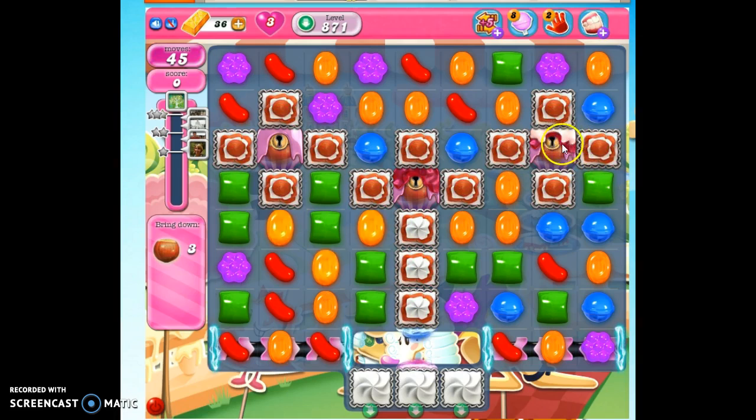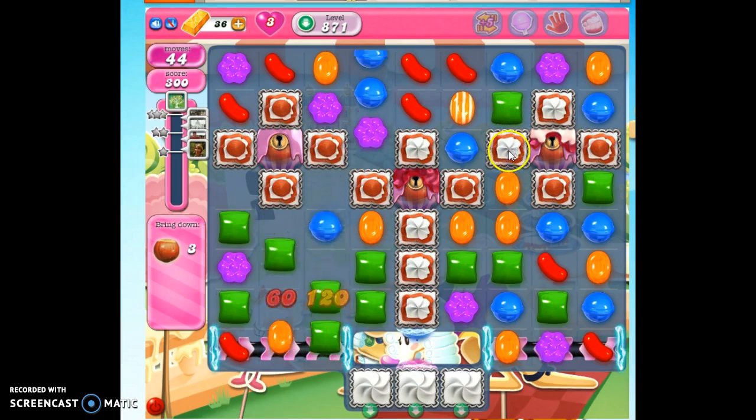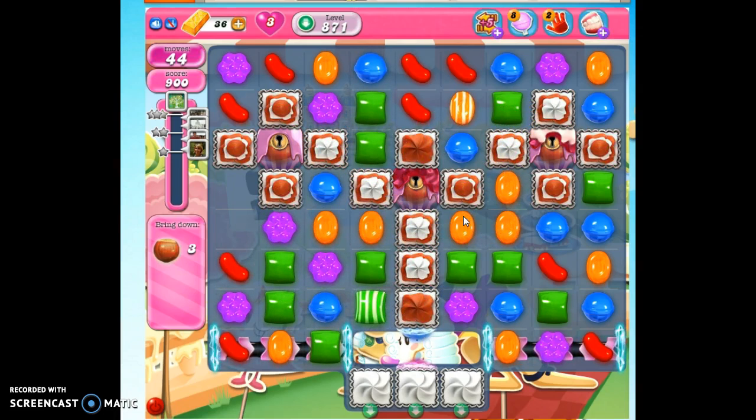You can see these layers of frosting slathered upon them. We need two keys to take this out, three to take this out, and four to take this out — lots of keys. First, we have to bust through all of this frosting and try to make specials as we can. I'll show you what those portals are all about in a little bit.